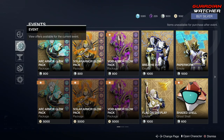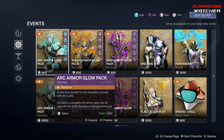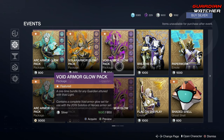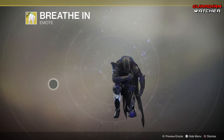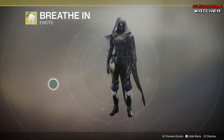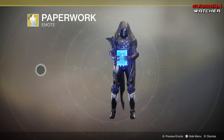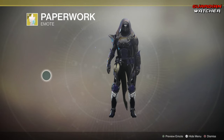Coming down here, we actually have new Solstice stuff. You can get the Arc Armor Glow Pack — 800 Silver for either Arc, Solar, or Void. Then you can also get the Breathe In Emote. That looks pretty cool. However, I'm Reckless, and I bow to no man. Or woman. Then we have the Paperwork Emote — 'Fuck this shit, I'm out of here.' I love it.